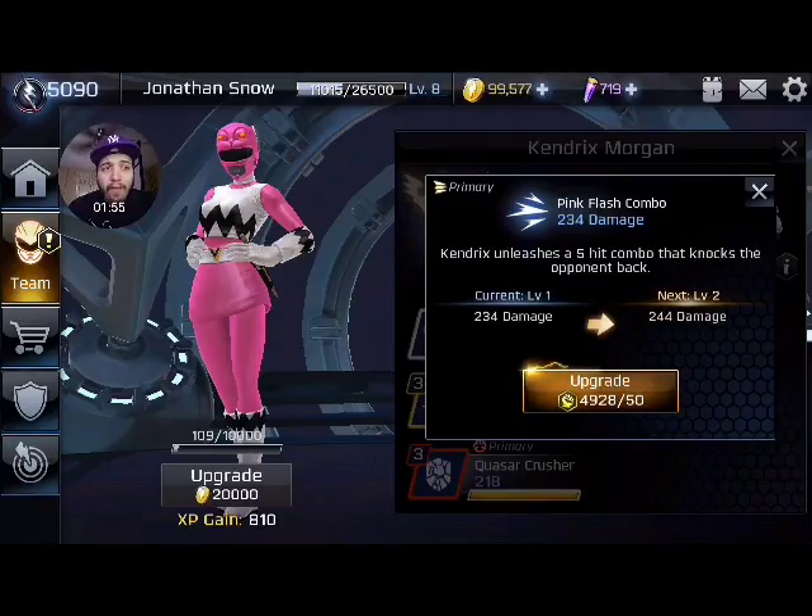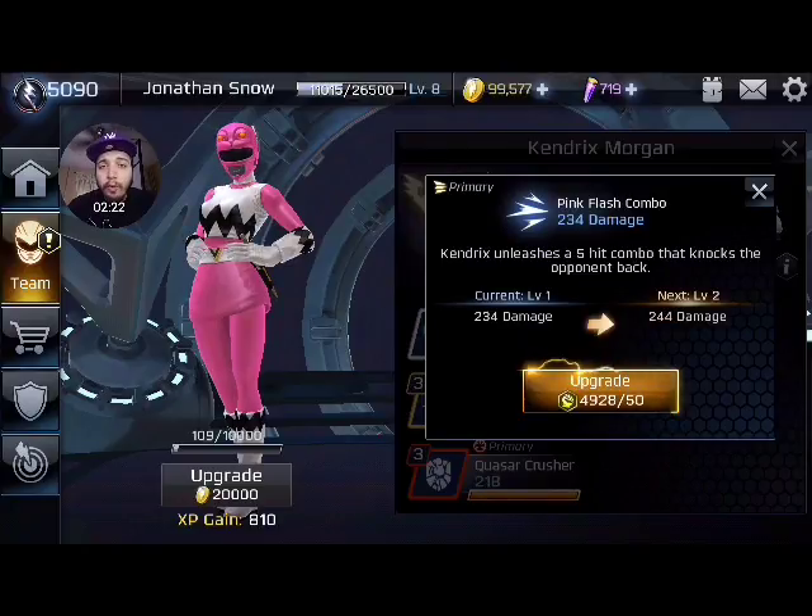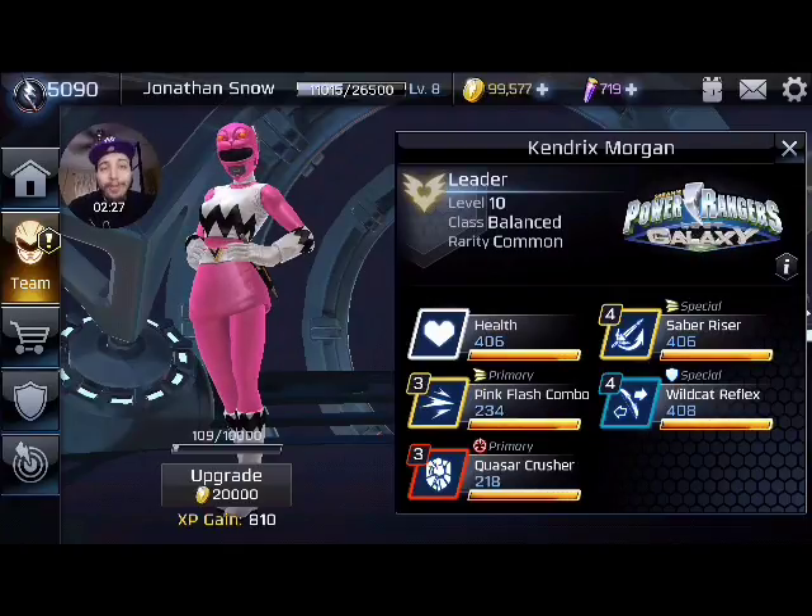I definitely think that's a great step forward for new rangers coming out — that pretty much their moves can combo with each other on their own without the aid of an assist, which a lot of other rangers have as a deficit. So, Pink Flash Combo: one of her primary strike moves, it deals 5 hits. Fun fact — you can actually do 2 hits and then cancel-strike her for this move. If you're fast enough, that's an extra hit, which leaves a little bit of extra damage.